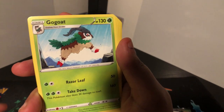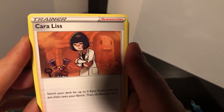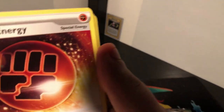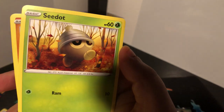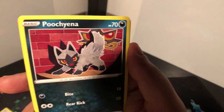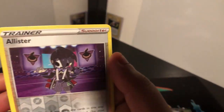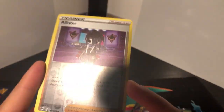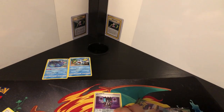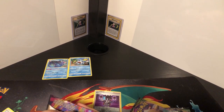I was excited to get this because I was looking forward to the trainers if we pop any. Ooh, stone energy — it's unique. Vanillish, Shuppet, Poochyena, Voltorb, oh — Allister! Nice. And another Metagross. I'd love that Allister card — yes, Allister is in this set as well.